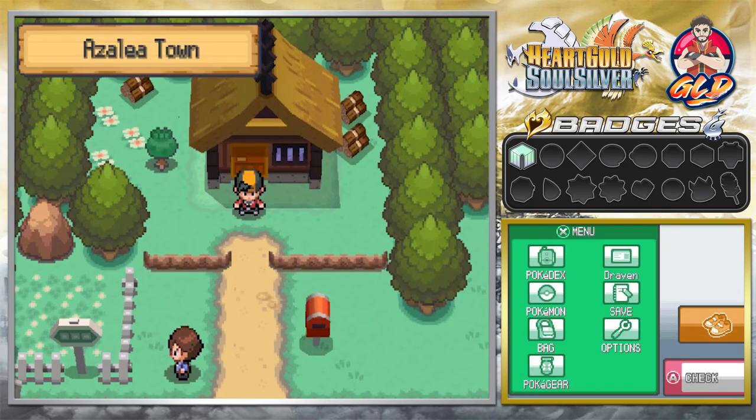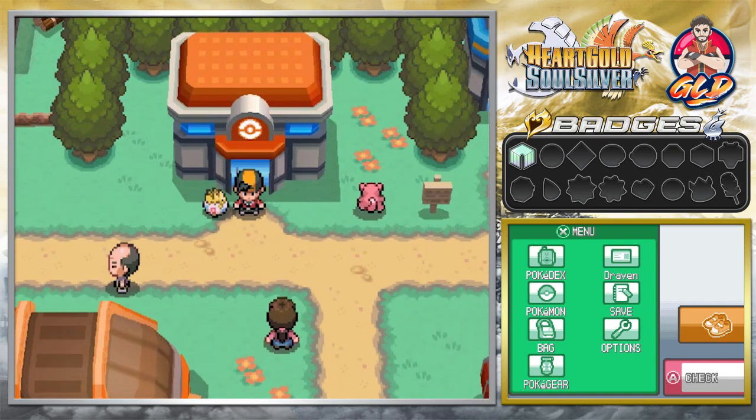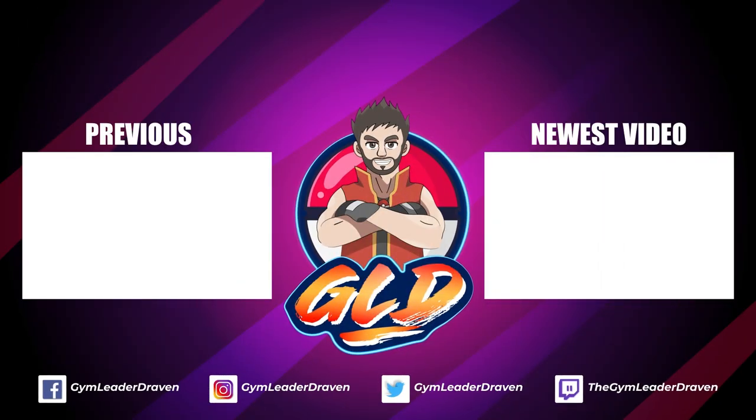Okay so that has been this episode right here guys — I think we've accomplished a lot. In the next one we're going to be taking on Bugsy of the Azalea Town gym for gym battle number two. If you guys want to make a small donation to this channel there's a heart button next to the like and dislike button. I'll see you next week for another episode of our Pokemon HeartGold and SoulSilver walkthrough — see you guys.